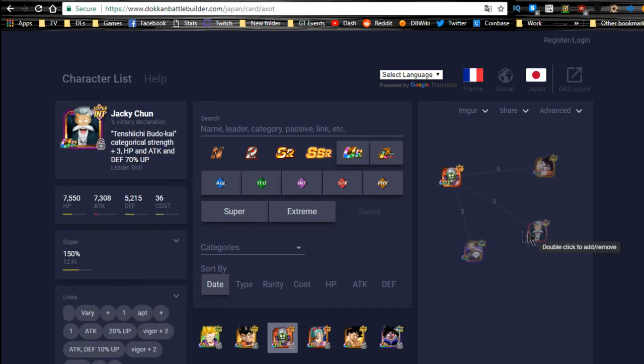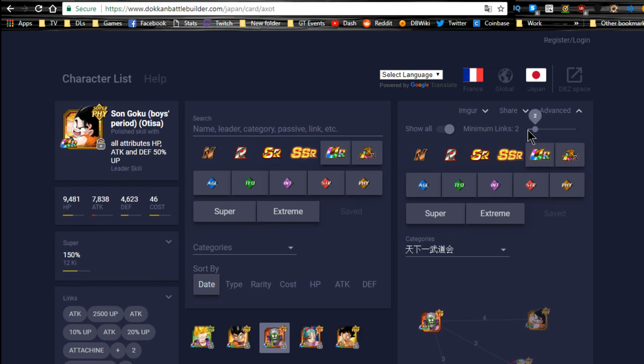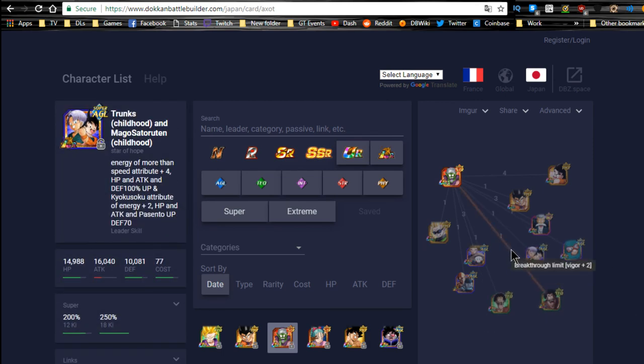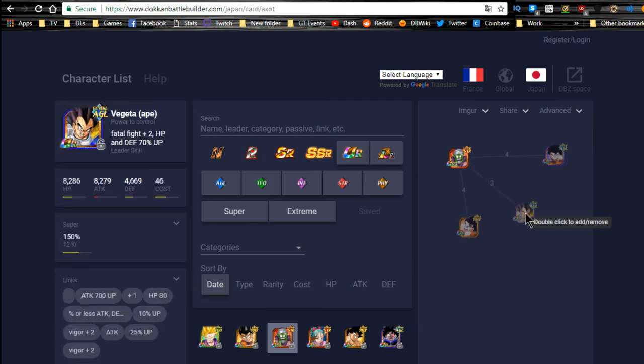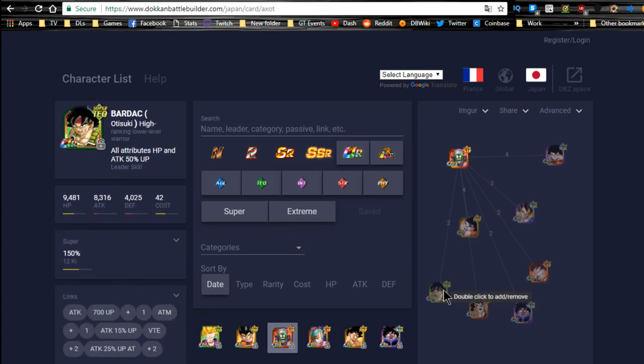On a mono strength team he only has Big Bad Bosses and Shattering the Limit which is two key, so linking options are limited. For the world tournament team he links with Tien and Chiaotzu, Master Roshi, and Goku through Mysterious Adventure, Guidance of the Dragon Balls, and Shattering the Limit for three or more Ki. For the Giants category he links with Vegeta for three Ki through Big Bad Bosses, Shattering the Limit, and Huge. You could also run him with Turles since they share an attack buff.